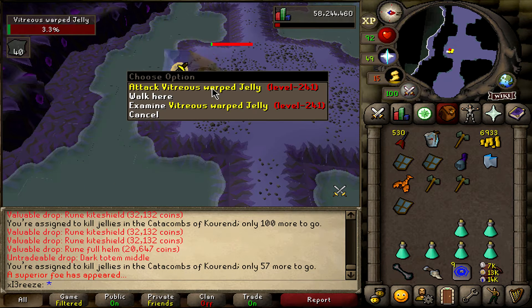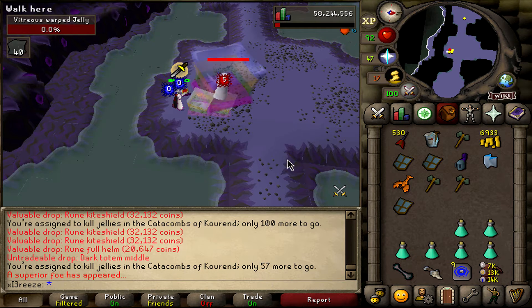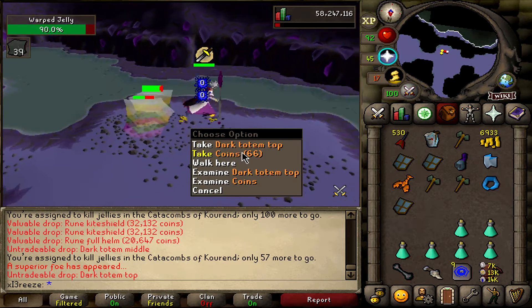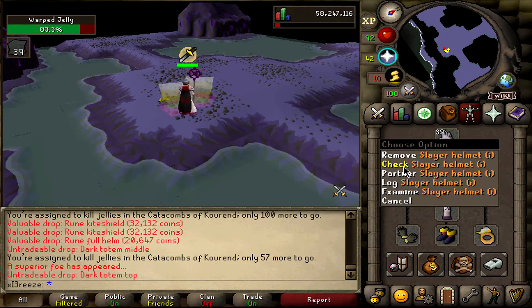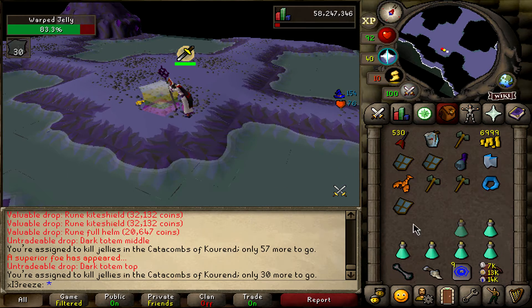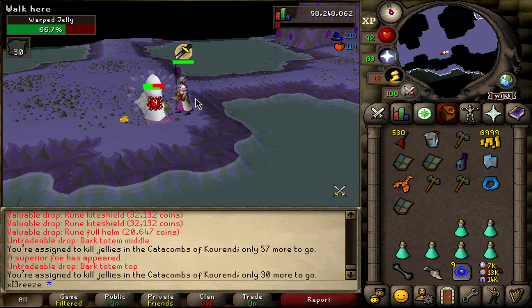Just about to get a superior kill — come on, give me that hit. Hey, there we go! Just a dark totem piece and some coins, but we have a couple more superiors left. I've got two totem pieces so I'll go do some Skotizo pretty soon. Going to continue doing these tasks for now.